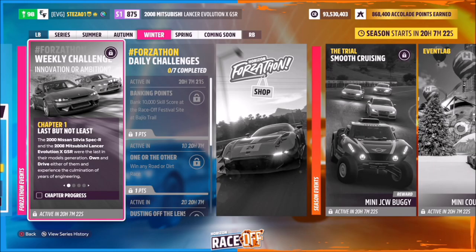Hello and welcome back to the channel. This week's Forzthon guide is called Innovation or Ambition, which wants you to use either the 2000 Nissan Silvia Spec R or the 2008 Mitsubishi Lancer Evo X GSR to complete all the challenges. So without further ado, let's kick off.